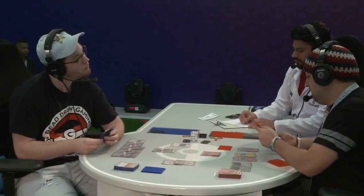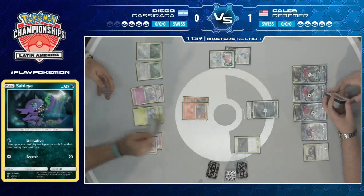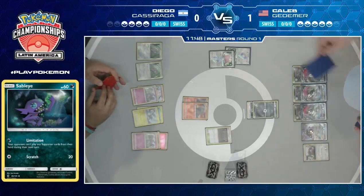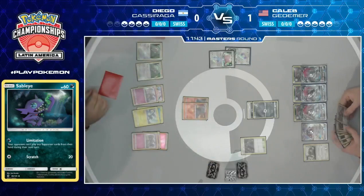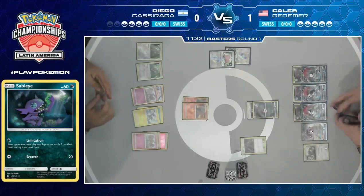He might just decide to use Limitation for the rest of the game. Although again, he would at some point need to switch to Oranguru to do resource management because the amount of cards in his deck means he can't keep doing Limitation forever. That's the turn Diego needs to exploit. But then again, if Caleb is doing resource management he's not taking a knockout, so Diantha is useless regardless. Caleb is in a pretty good position. It is just insane to watch how this deck has come together, especially in this matchup — your opponent's trying to play with zero cards, not playing many energy, and moving very fast.